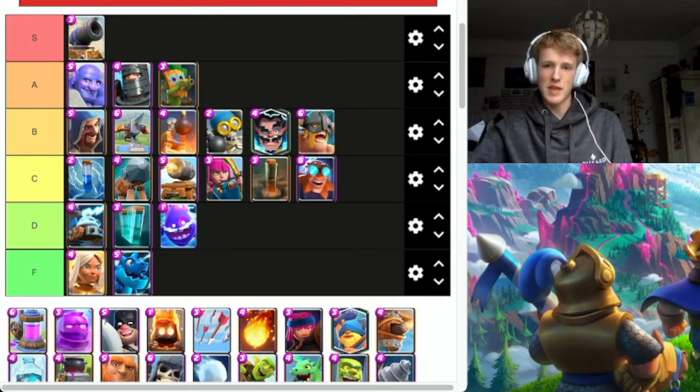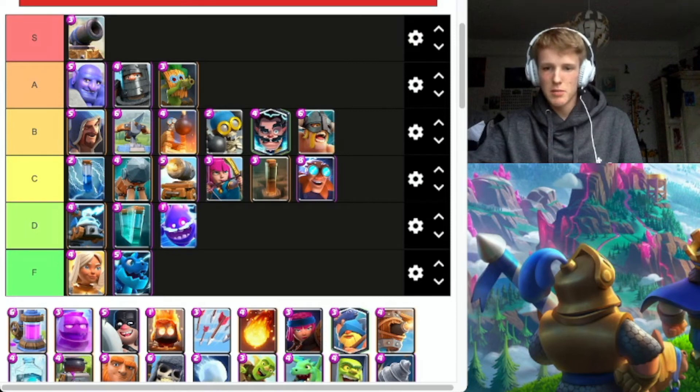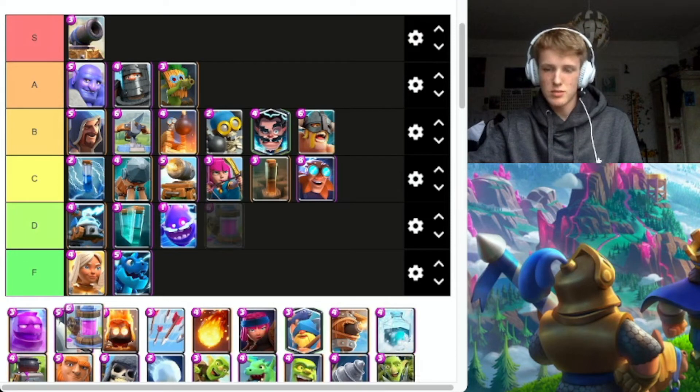By the way, I'm not ranking them within each category, I'm just putting them in the categories. So Wizard, for example, is not better than E-Barbs — that's just the order I had them in. Elixir Pump did get a buff, we're going to go C. It's okay.